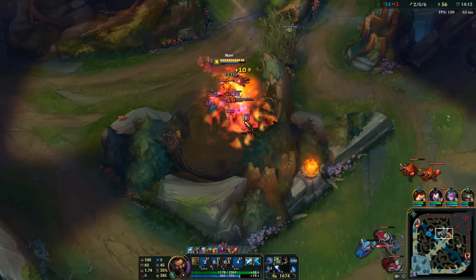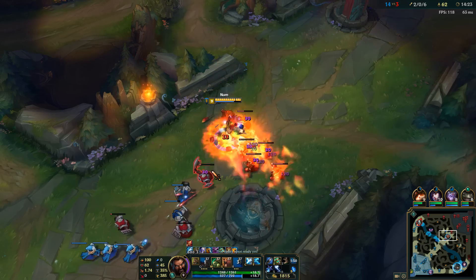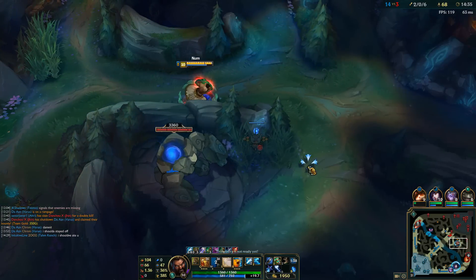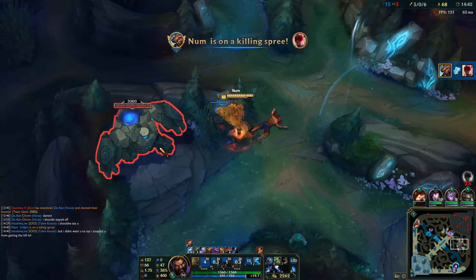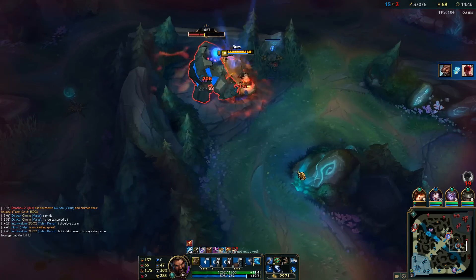Let's take these Raptors on the way to mid lane and take all this farm as well. I've got my eye on that blue buff — not sure where Lee Sin is. I figured he was in the area, but then he showed up right here. I'm three levels up on him so I just had to stun him once and he was dead. We'll take out this blue buff again.